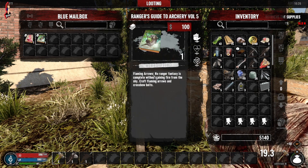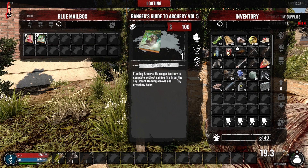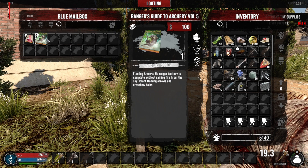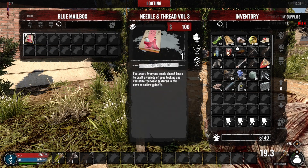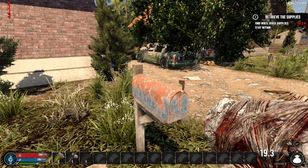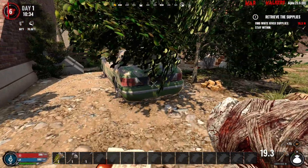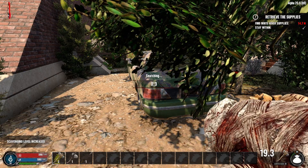Search the mailbox again - Volume 5 this time, flaming arrows! No ranger's fantasy is complete without raining fire from the sky - craft flaming arrows and crossbow bolts. And Needle and Thread Footwear - everyone needs shoes, learn to make a variety of good-looking and versatile footwear. Right, so it's the car - that tree is going to be a pain I can see it already.